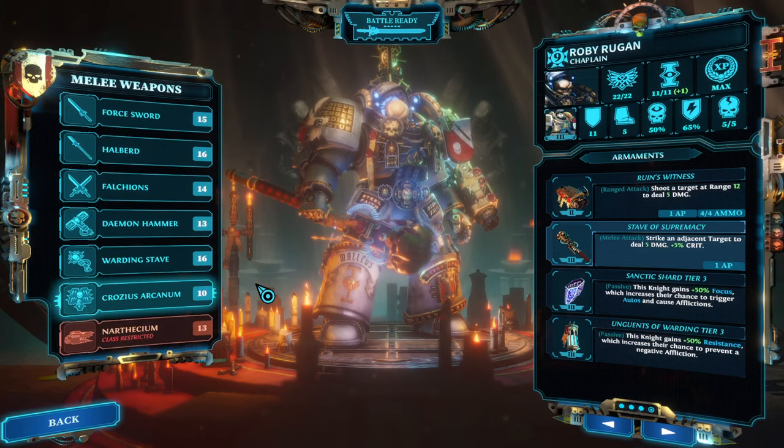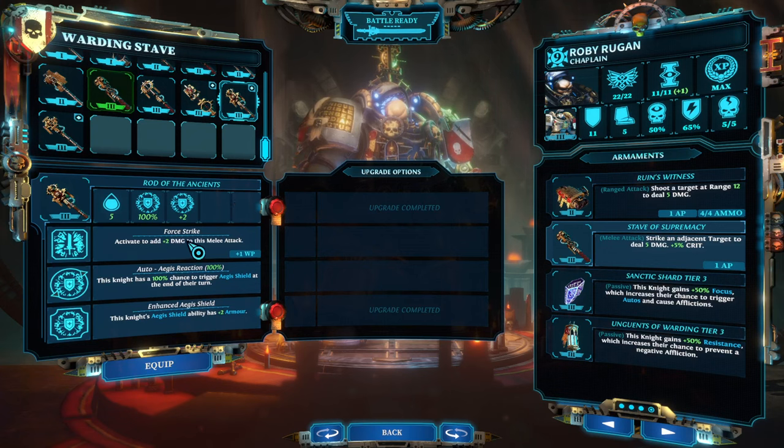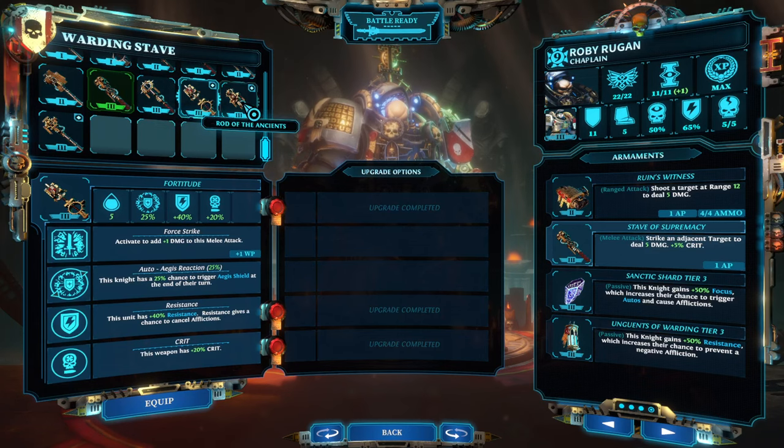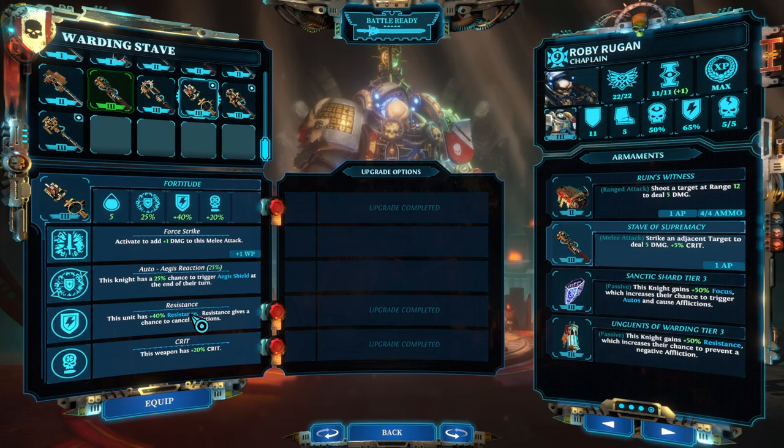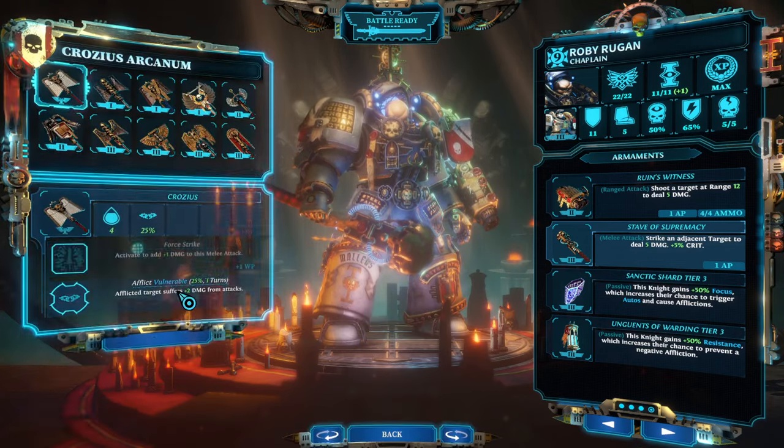Moving on to warding staves: AOE can crit in melee but psy cannons AOE cannot. Rod of the Ancients is interesting — it gives you 2 armor on your Aegis Shield with a 100% trigger, so for characters that don't have a lot of focus it's a sure way of getting more tankiness. Characters with extra shields can get six or eight armor out of it. Fortitude is all-around good — has a chance trigger for Aegis Shield, plus resistance, so with high focus this can go up to 100% Aegis and 40% resistances on top. Staff of Supremacy is the only staff that gives you max willpower, which is just fantastic, plus a good chance of triggering Aegis.